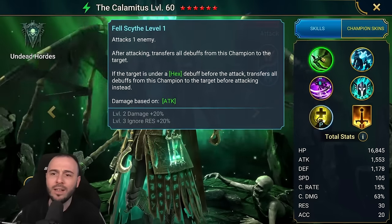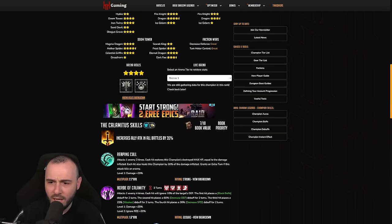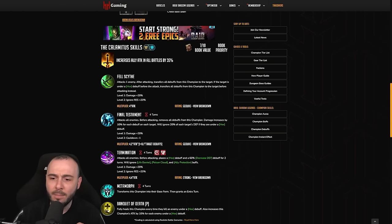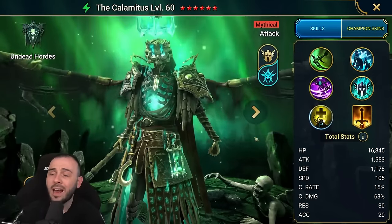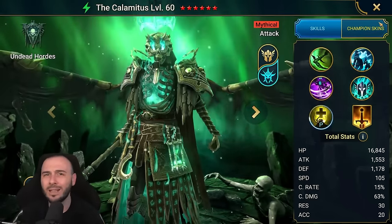The A1 on the second form is a single hit with a 4.0 multiplier. The A2 has a 4.2 plus a 0.1 per target debuff, and a 4.4 from the A3. So those are his multipliers. Let me take him in for a spin first, then I'm gonna show you the build and the masteries.